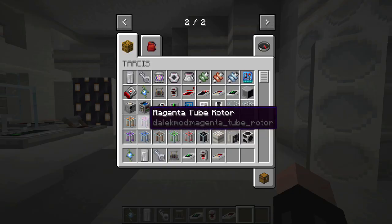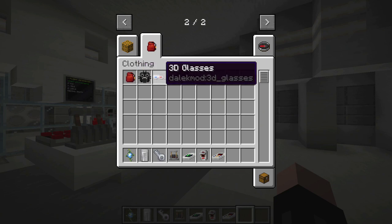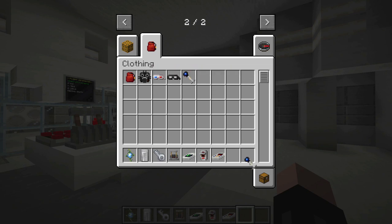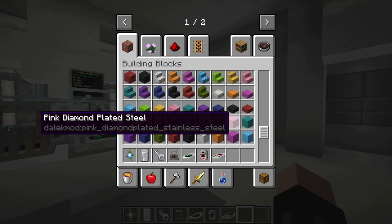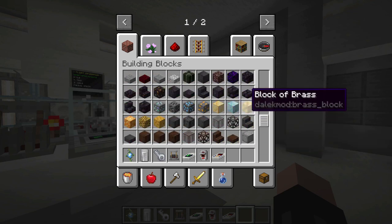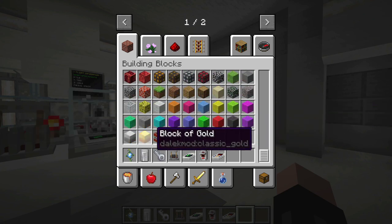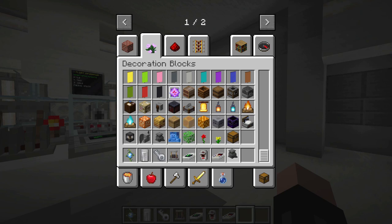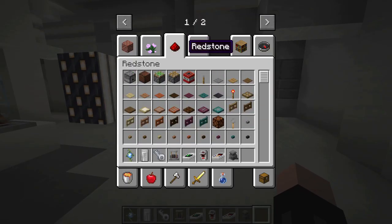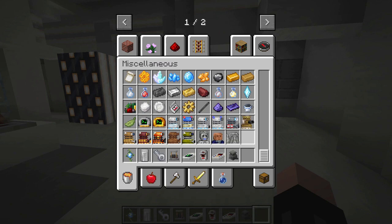The mod adds loads of different blocks: various rotors, light boxes, tons of different types of roundels, and some different types of clothing — a fez, a gas mask, 3D glasses, a Dalek eye stalk, and black glasses. These actually have different functions: wearing a Dalek eye stalk makes it so Daleks can't see you and gives you a really cool overlay. Basically almost every single tab in the creative inventory has something added by the Dalek mod, including decorative blocks like a weeping angel statue, engineering table, lamp post, and special weapons Dalek statue.